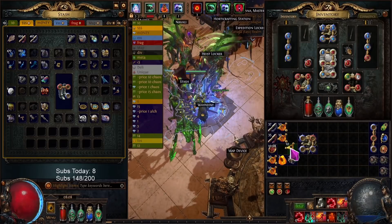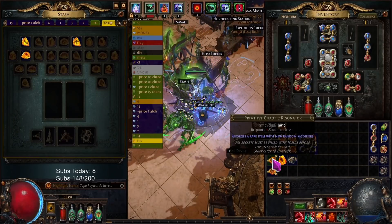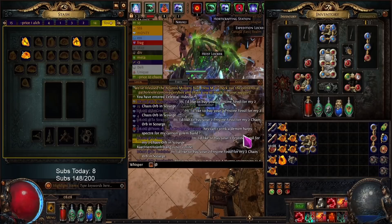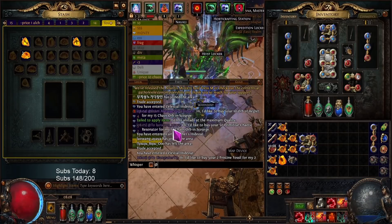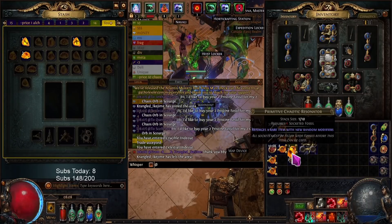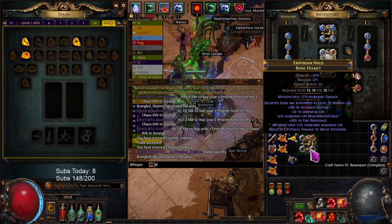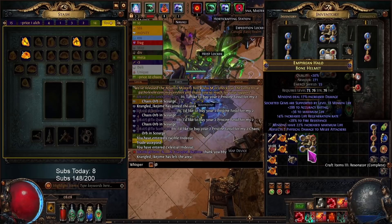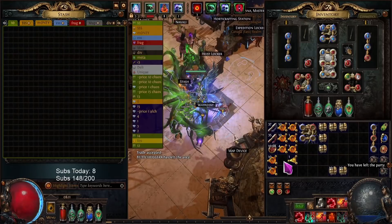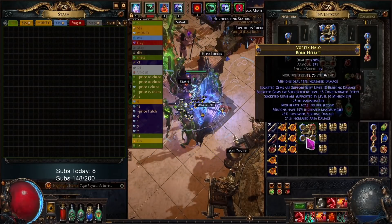Now for actual crafting - they changed resonators, right. We only have primitive now - no more normal, only rare. And then I got 50 pristines for 14c. The pristines are one-to-one but I can't buy them so they're not actually one-to-one. Minion life, minion life 20. Boom. Another one - minion life 20, 102 regen.